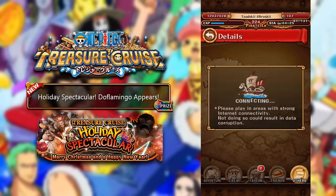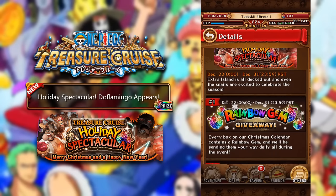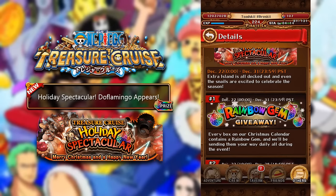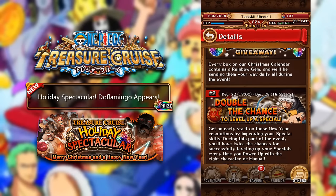The big main event for the next two weeks, we have the Holiday Spectacular — Merry Christmas and a Happy New Year. Extra Island is all decked out, and even the snails are excited to celebrate the season. Number one: Rainbow Gem every single day throughout the event. Always great that they're giving us a Rainbow Gem every single day.